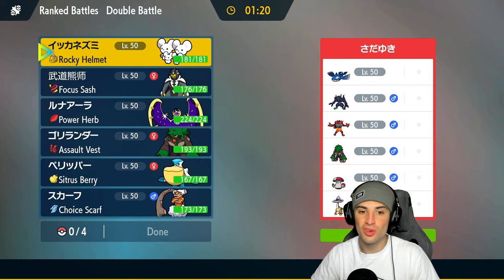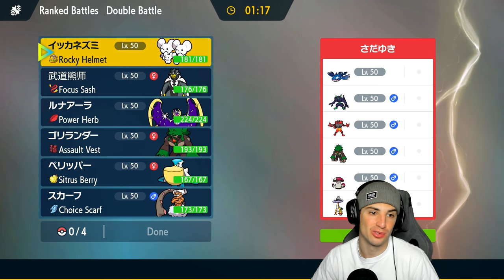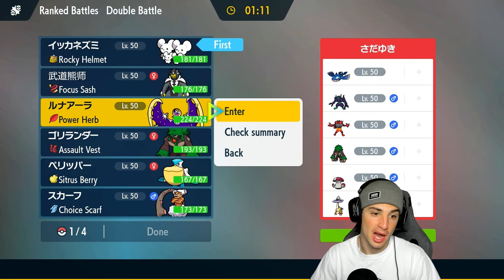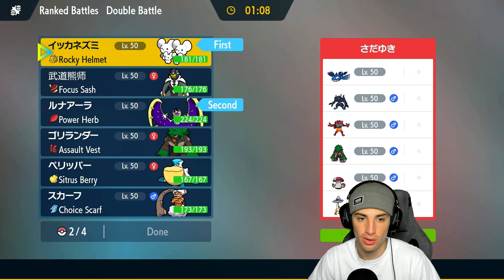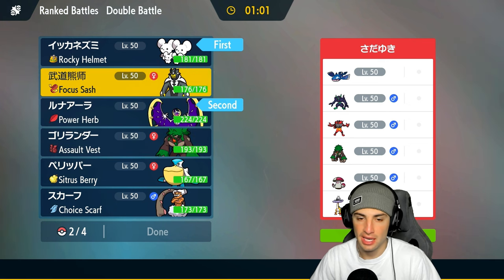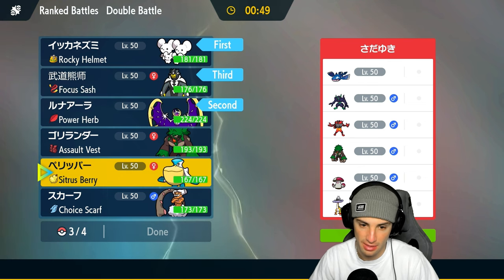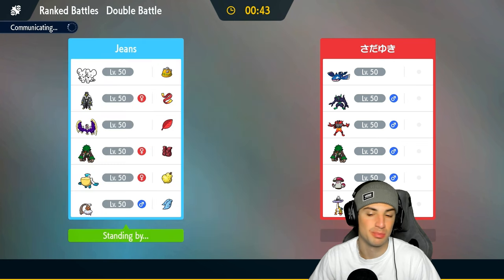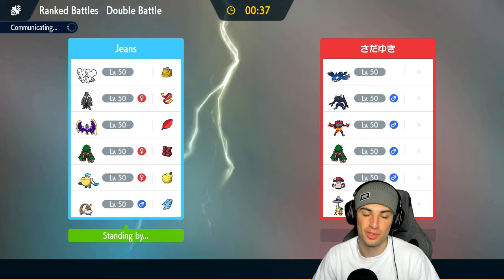Moving to our final match — the only Pokémon we haven't used is Mousehold, and this looks like a good matchup to finally use it. I'll lead Mousehold with Lunala — they complement each other perfectly with Friend Guard and Shadow Shield making Lunala even bulkier. In the back, Urshifu is great because they're likely bringing Kyogre and Grimmsnarl for screens — rain plus Surging Strikes equals big damage. Choice Scarf Landorus handles Raging Bolt, which is just a massive threat.